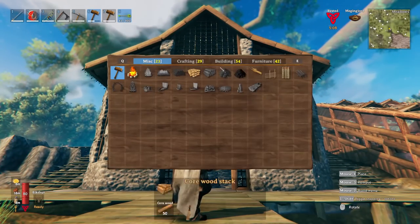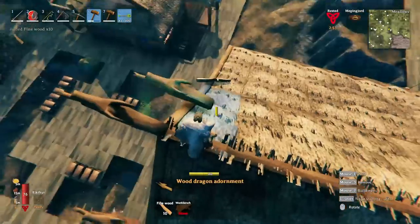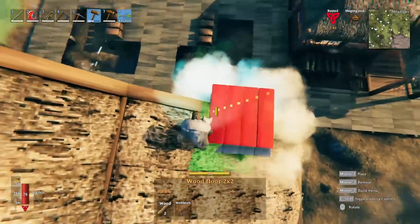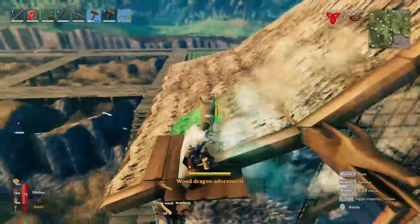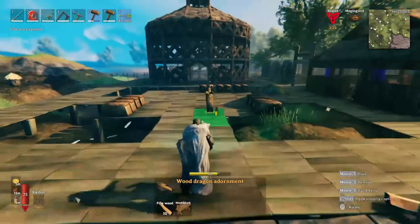First we'll get some dragon heads out here, because why not. If you want to build out from a location, you can't really just attach it directly — instead build some planks here, since they can half-overlap with each other, and then you can go out and get that angle to point it inwards where you need it. Now that everything on the outside is built, it should be pretty good, and we now need to grab some stuff to work on the inside as well.